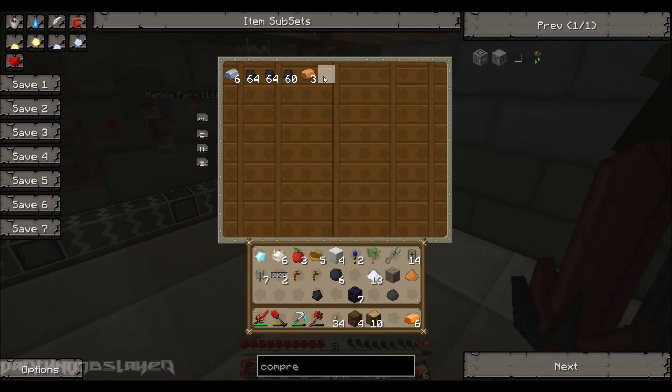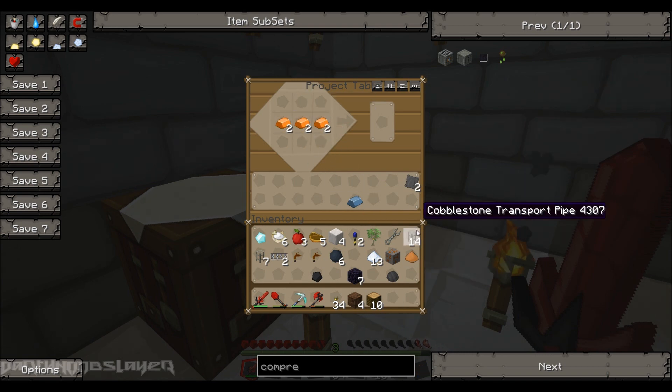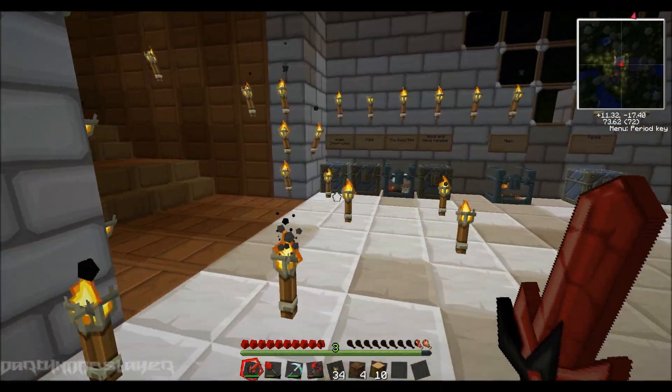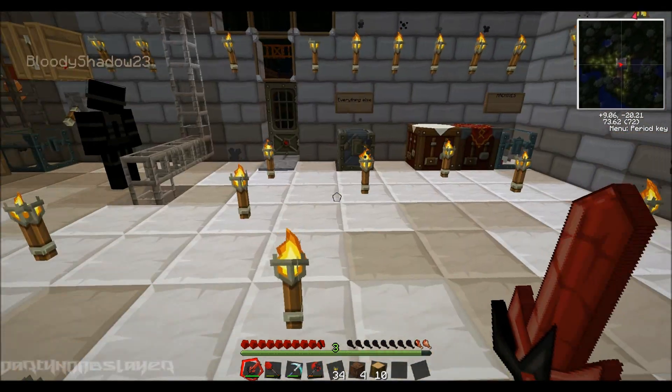Is the bronze already made? Yes. Wow. Now the tin. What are you working on — solar panels? I can't. I don't have any rubber, or any copper cables. We have copper, but not rubber.